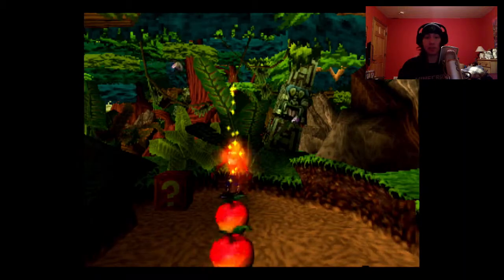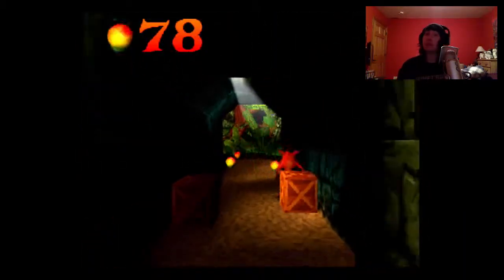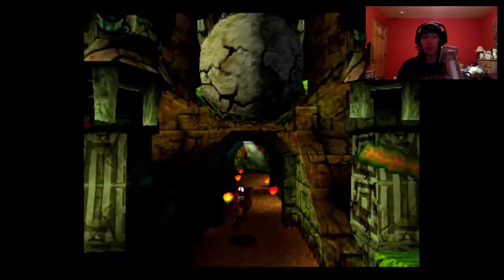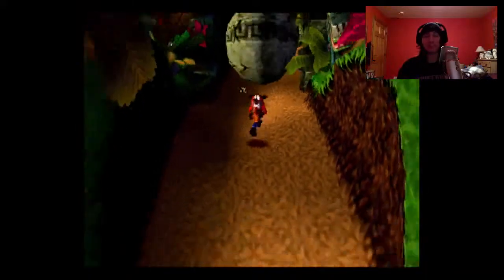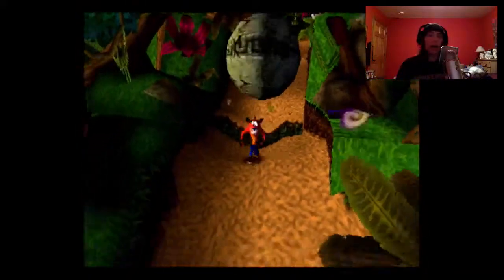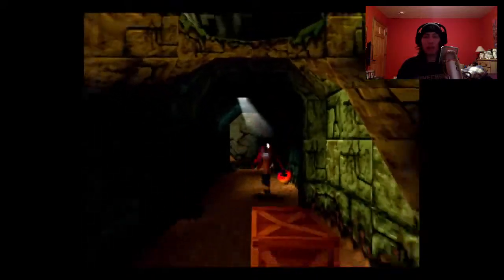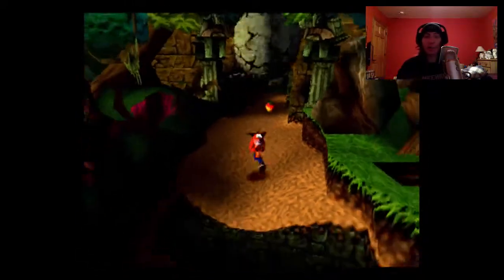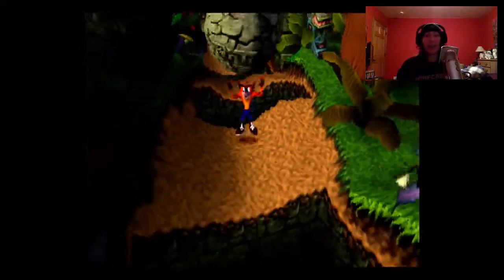Level four — Boulders. This one you can get the gem; you don't need any colored gems to get all the boxes, so we're going for it. Now this level has an interesting dynamic — boulders chase you, because why not. You basically just run from the boulder. If you slow down at all or hit an obstacle while running from the boulder, the boulder will get you. There is no room for error in this level.